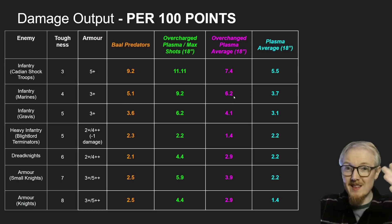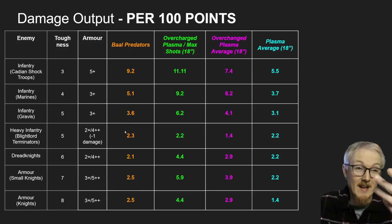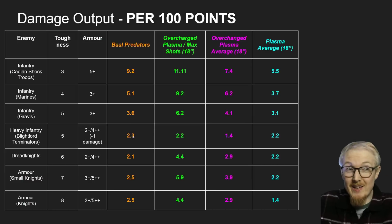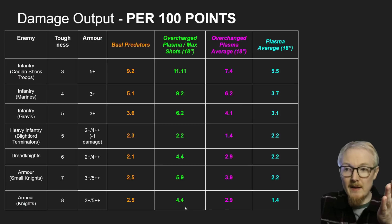Against overcharged Plasmas with average shots, we kill more Shock Troops, we're a little bit behind on marines and Gravis marines, we're ahead against minus 1 damage enemies. Against three Baal Predators shooting Blightlord Terminators you're going to get about 6.9 damage - maybe killing two and a half of them, which isn't exciting for 330 points of shooting. Against Dreadknights, Armagers, and big Knights, the Plasmas are ahead. So there's definitely value in those overcharged Plasmas.